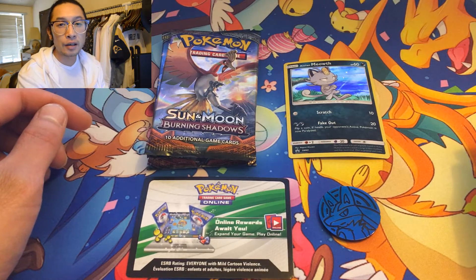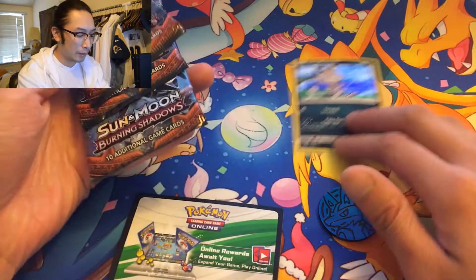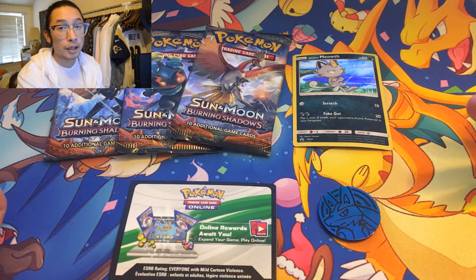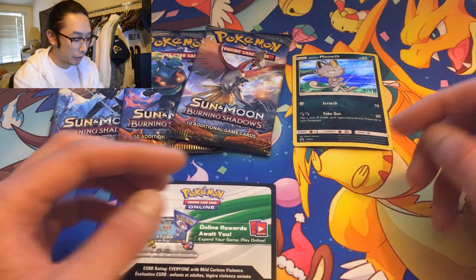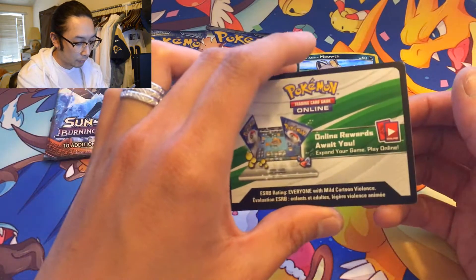Hey, what's up guys, Casual Collector here. Today we're still chasing hyper rare Charizard. This is the three-pack blister of the Meowth variant, Burning Shadows. I took it out of the cardboard first because last time it took forever. We got the coin — the Lucario coin, another hundredth anniversary one — and the code card.